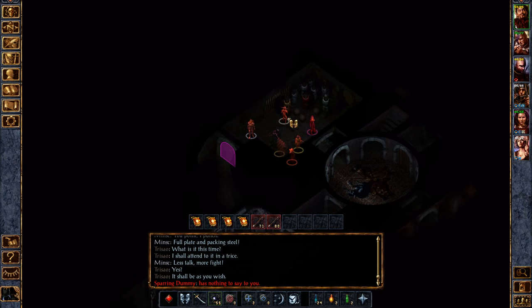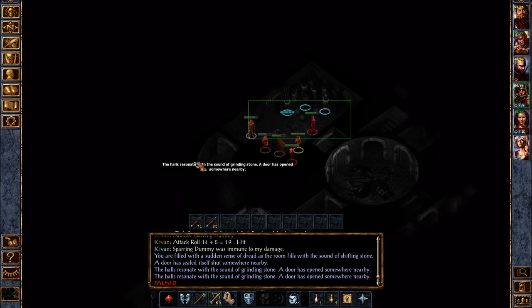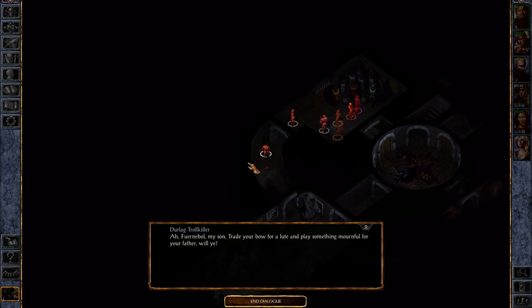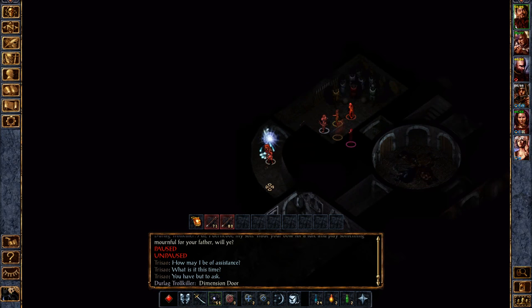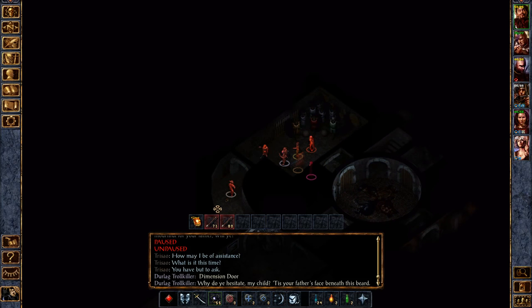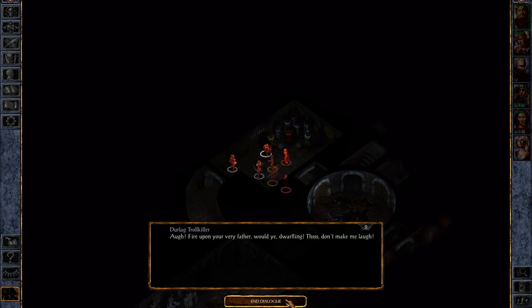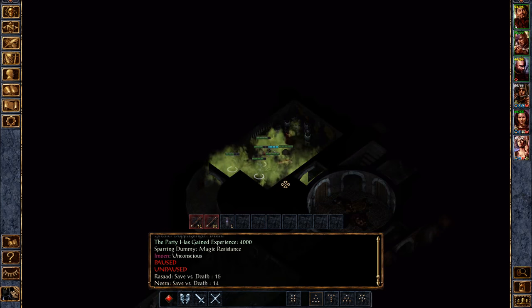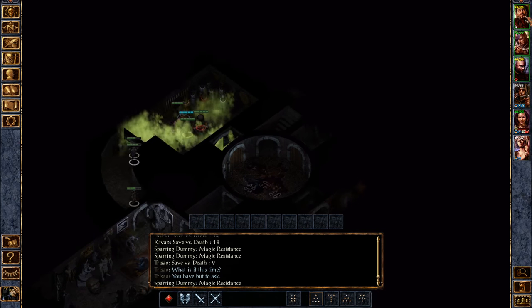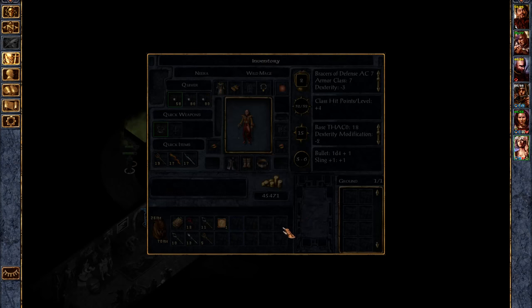So now what we want to do is attack these. There might be a monster in here. Durlag, Troll Killer — remember his name. 'Ah Fornable, my son, trade your bow for a lute and play something mournful for your father, will ye?' He disappeared — there he is. 'Why do you hesitate, my child? Is your father's face beneath this beard?' 'Fire upon your very father would ye, dwarfling — this don't make me laugh.'